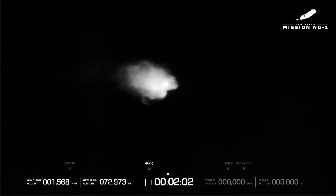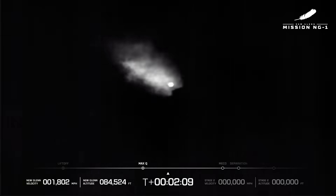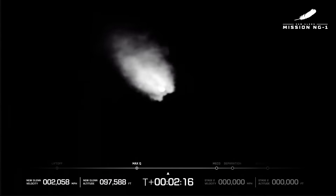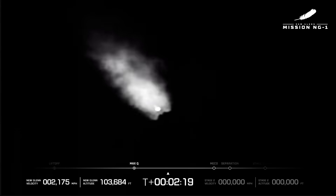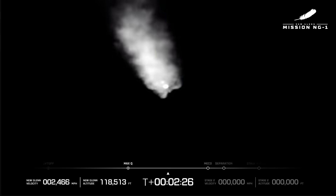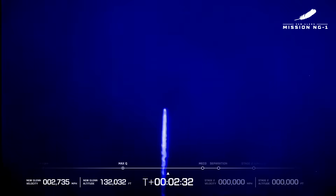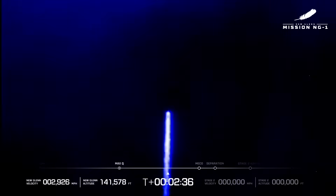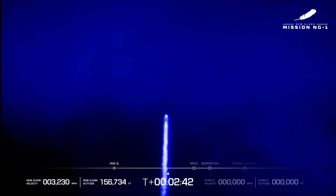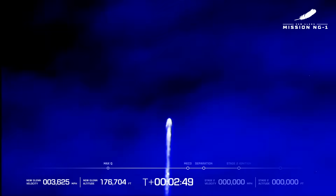New Glenn continues its ascent to space. Chamber pressure continues to look good on all 7 BE-4 engines. Acceleration profile is good. Body rates look good. One minute to MECO. The BE-3U LH2 chilldown started. The BE-4s continue to perform well throughout the cruise stage. Now passing 2 minutes 30 seconds into flight. Trajectory is nominal. 2 minutes 40 seconds — approximately 30 seconds remaining in boost phase. Chamber pressure on all 7 BE-4s. Standing by for engine cutoff.